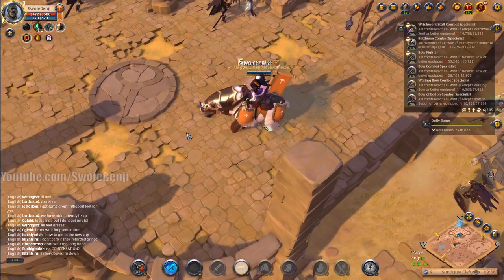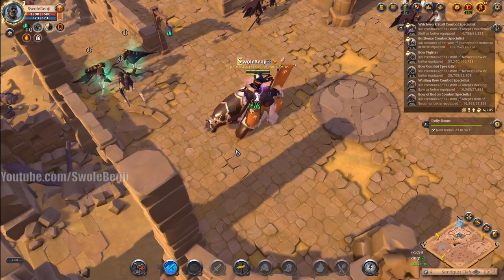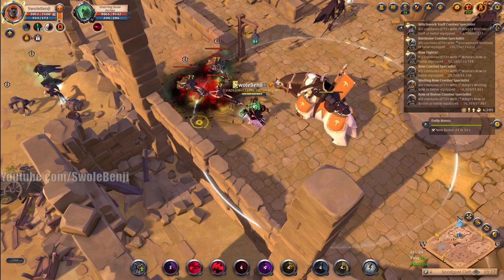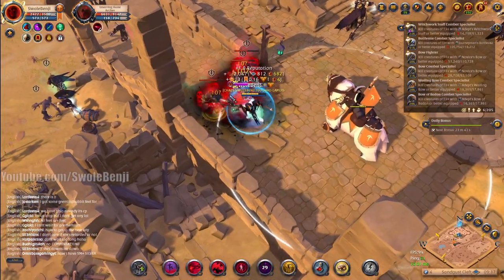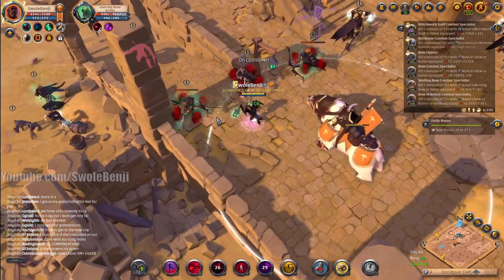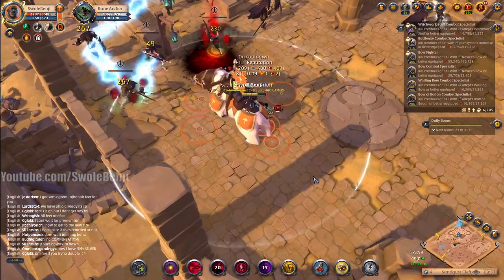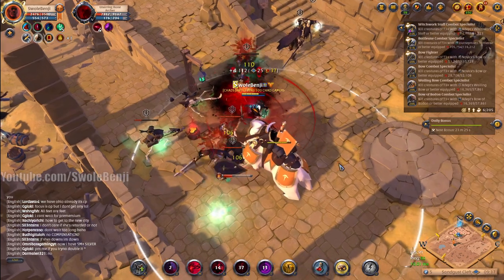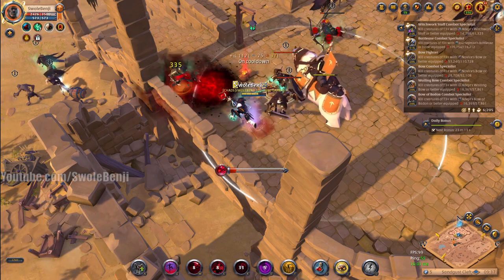That's not a fun group but they are glowing so they're going to give a pretty good amount of fame. They will start chewing through my HP though — look at their auto attacks, already got me down 40%. Archers are scary man. If they stun you before you finish casting your self-heals, your heals don't go off and they go on cooldown. We got a couple melees joining the fight and I'm in a little bit of trouble.